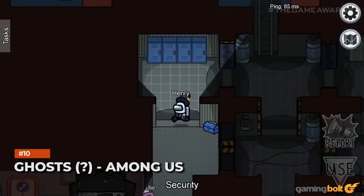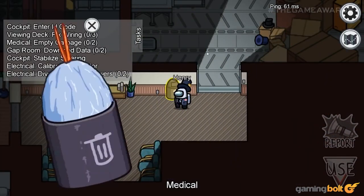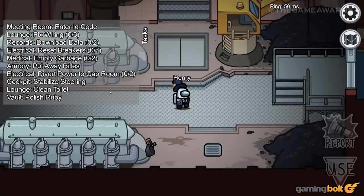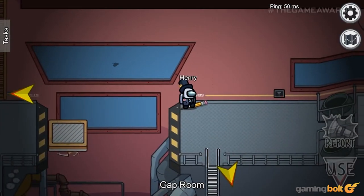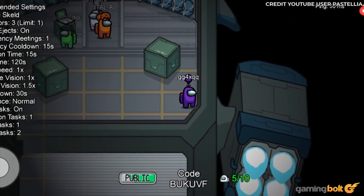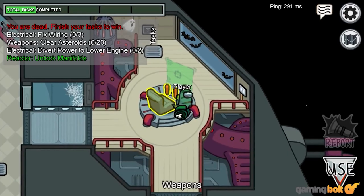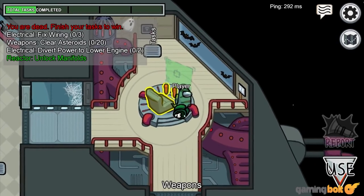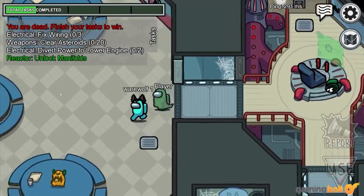Ghosts Among Us. In terms of outright creepiness, this probably ranks somewhere near the bottom. But when readying for another match, it can be disconcerting to see another player briefly phase in and out at the beginning. Apparently this is a glitch that can occur if more players join than the server permitted, causing them to appear for a second before being kicked. Or they could be the ghosts of dead crewmates briefly lamenting the ever-repeating cycle of deception and murder. You decide.